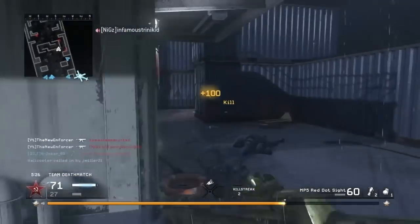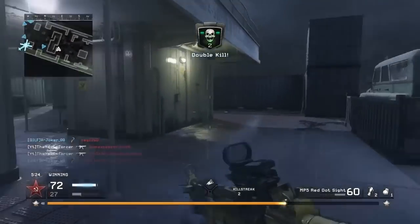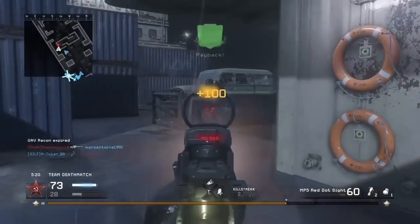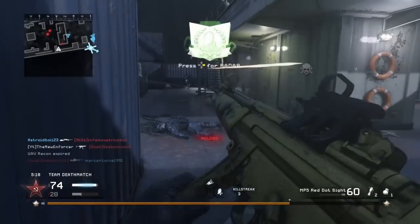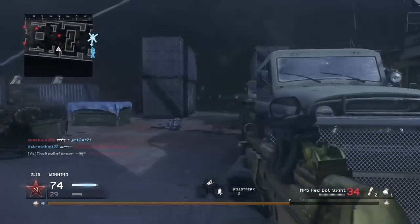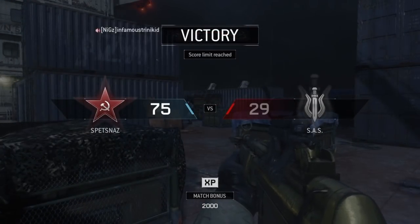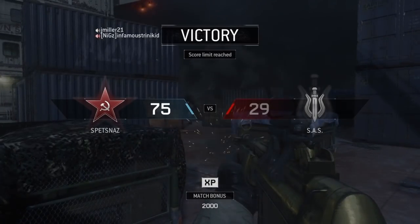I'm gonna drop my man and his friend in the corner — MP5 on Wet Work still, the same game where I dropped all those streaks with the BOS and the Lynx. We're actually gonna get the MP5 done. Doesn't look like we're gonna be able to earn another UAV in this game though. Next we're moving on to the second SMG — the Scorpion.